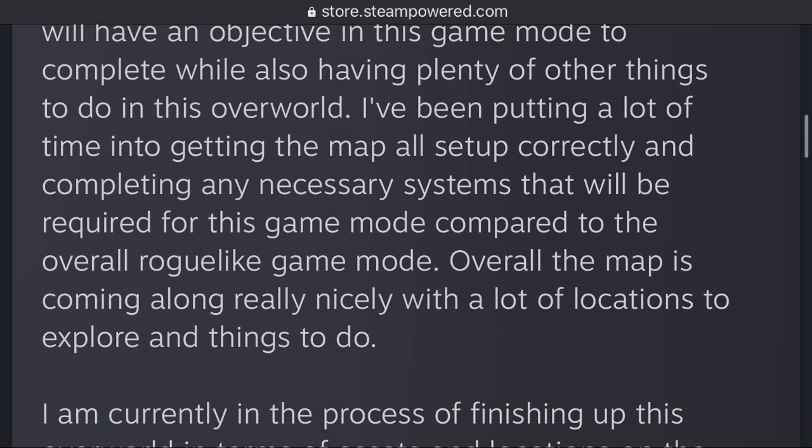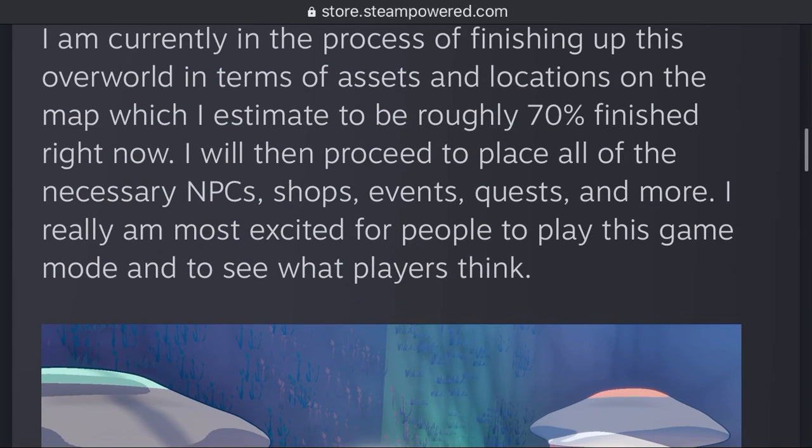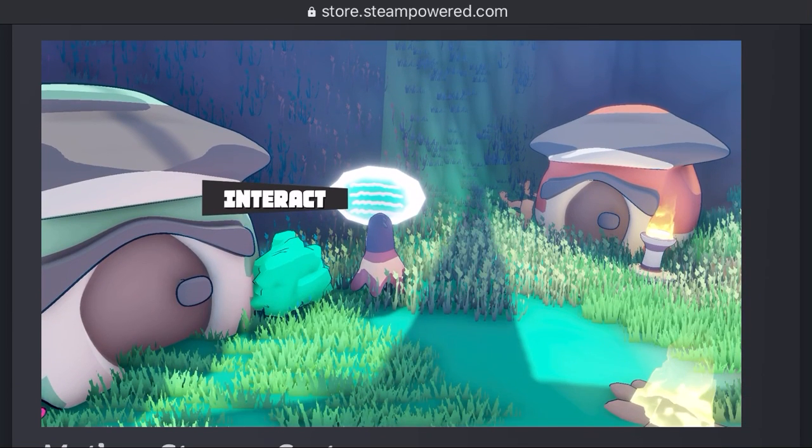Overall, the map is coming along really nicely with a lot of locations to explore and things to do. I love that it's not just a small area — it sounds like it's actually going to be a good bit of area to explore. He's currently in the process of finishing up the overworld in terms of assets and locations, and he thinks about 70% of it's done. He's then going to proceed to place all the necessary NPCs, shops, events, quests, and more. He's super excited for people to play this game mode, and so am I because it looks freaking awesome.